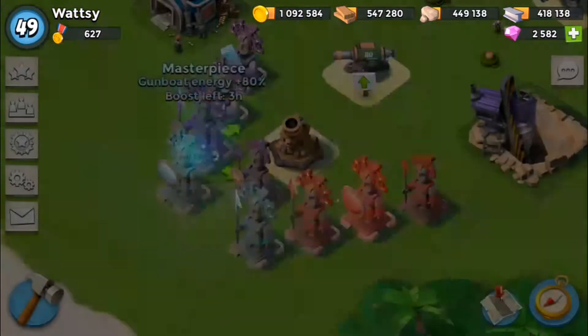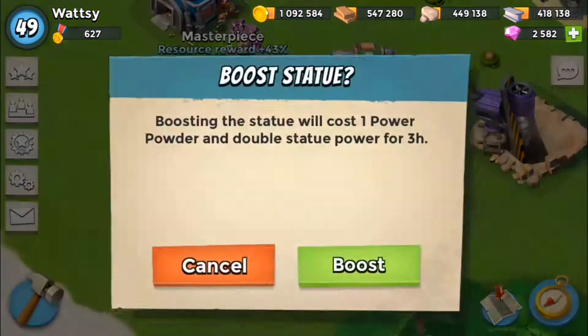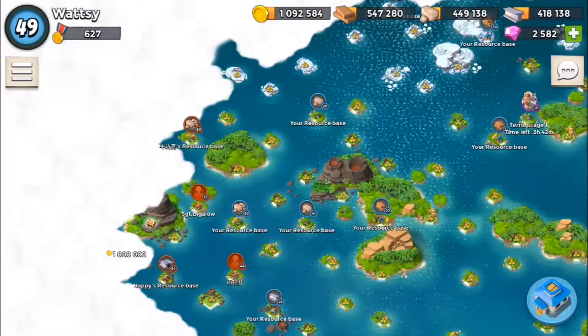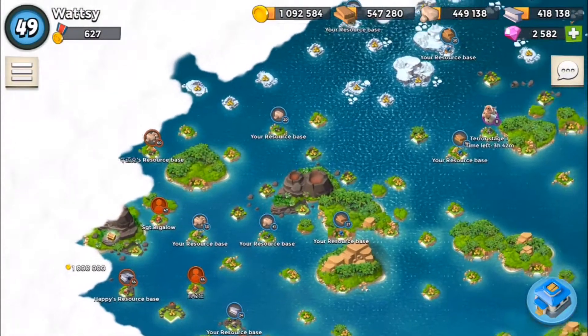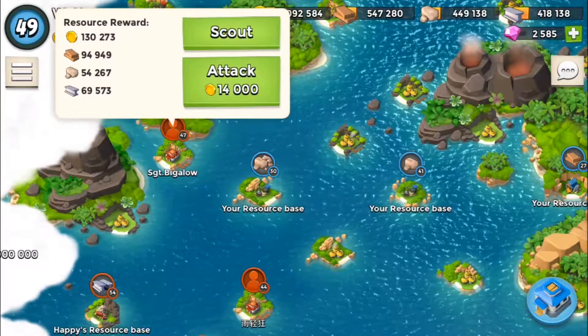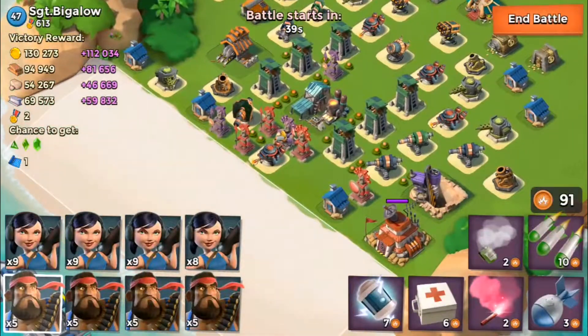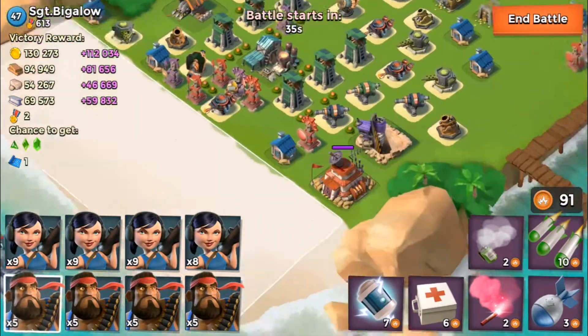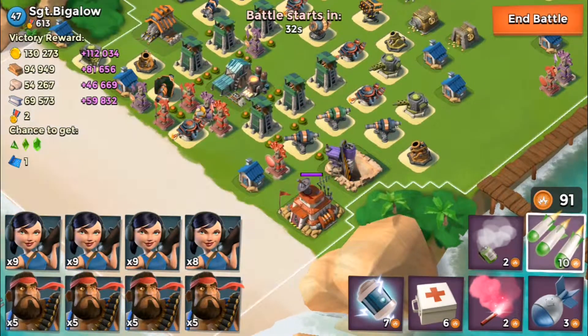I'm going to boost my statues and not worry about the little damage. Let's go and find some bases to take down. We've got a Sergeant Bigelow here — he'll do. Let's just go in for the attack, don't bother scouting him out. Oh look where his town hall is — wicked, that saves us a lot of hassle!